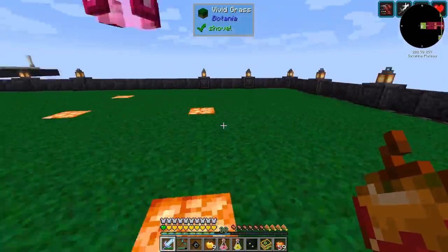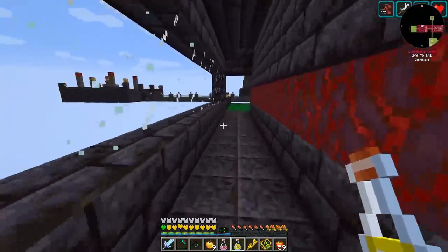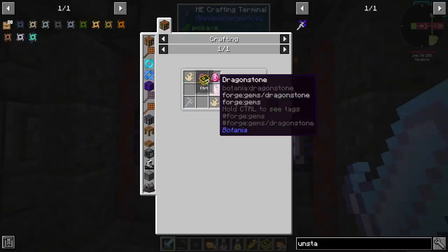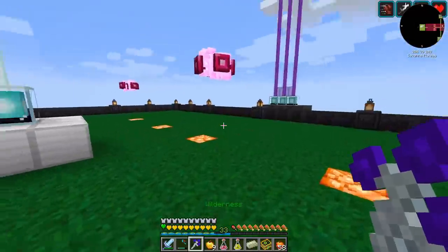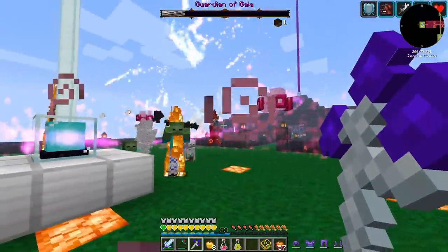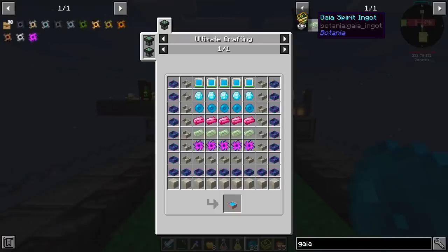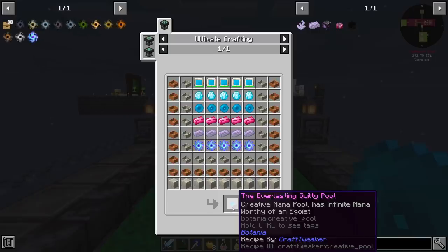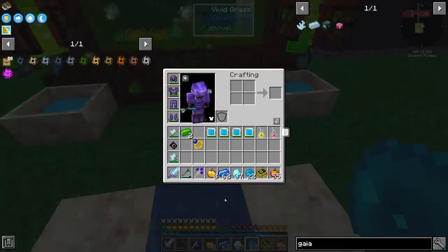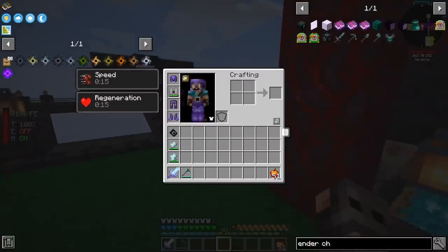That was easier than I thought — I was expecting it to be more difficult. Now that we have 16 Guardian of Gaia Spirits, let us craft a few items. We can obviously upgrade our sash so that we run and walk faster. And for controlling the mobs, we are going to make a Rod of the Unstable Reservoir. We need Dragonstone — three of them. The final Guardian of Gaia fight was totally redundant because we already had enough Gaia Spirits to make the ingots. But it wasn't all for nothing — I got my Ring of Odin. So we are at Blue Hearts.